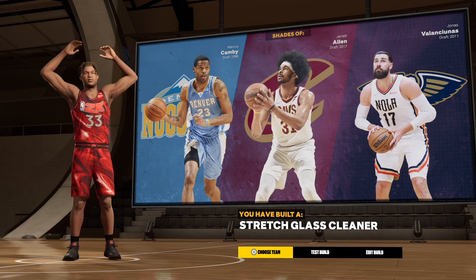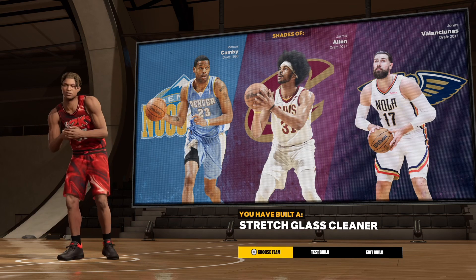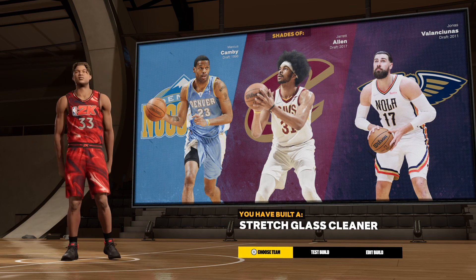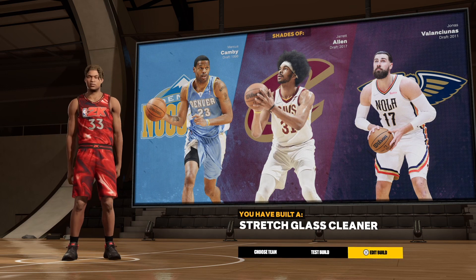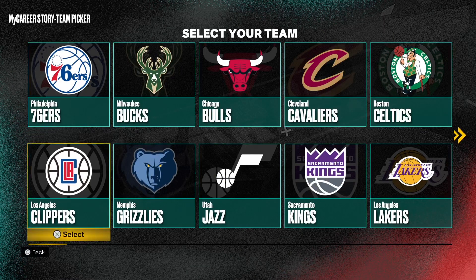Anchor on Hall of Fame with a 99 block — you're going to be good in the paint. That Anchor Hall of Fame is going to help you wall up. Smaller guards coming in there are going to miss without you even jumping. I know this from my 6'11 stretch who has Anchor on silver — I'll just stand there with my hands up and most of the time the guard will miss.